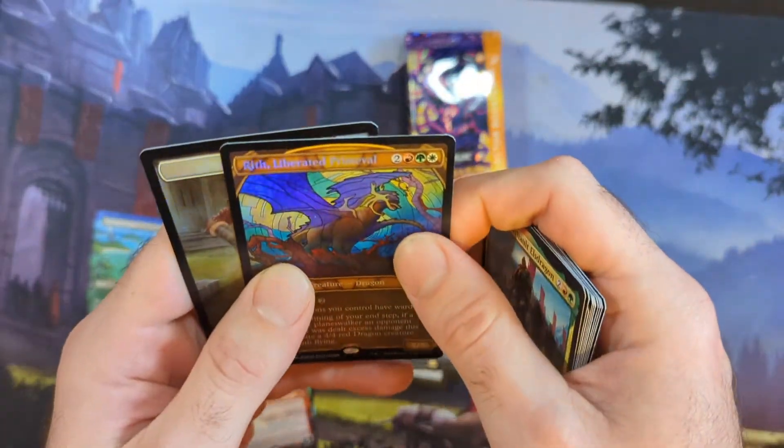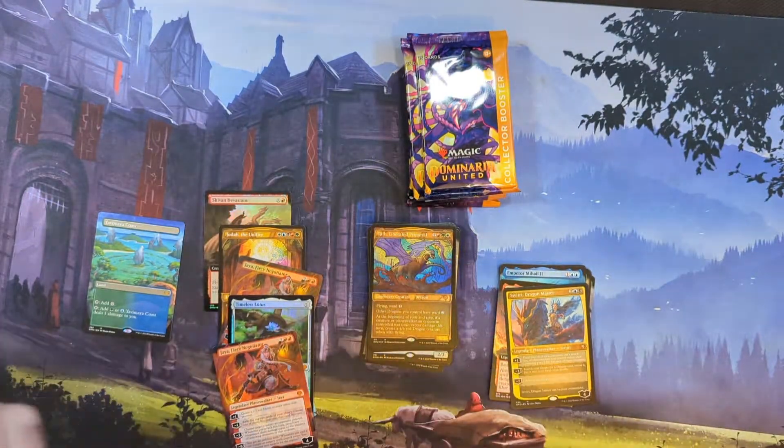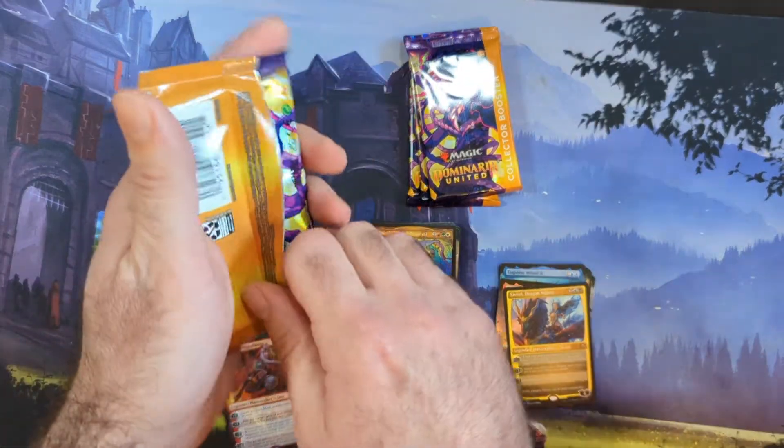Even set packs now have Commander cards in them. The Filer of Instinct, Stronghold Arena, and then we got the Dragon Master right there — again, DMC Commander. We got Braids again, and then another Liberated Primeval. I think we got three Braids in this box already. We'd like to get three Lilianas.